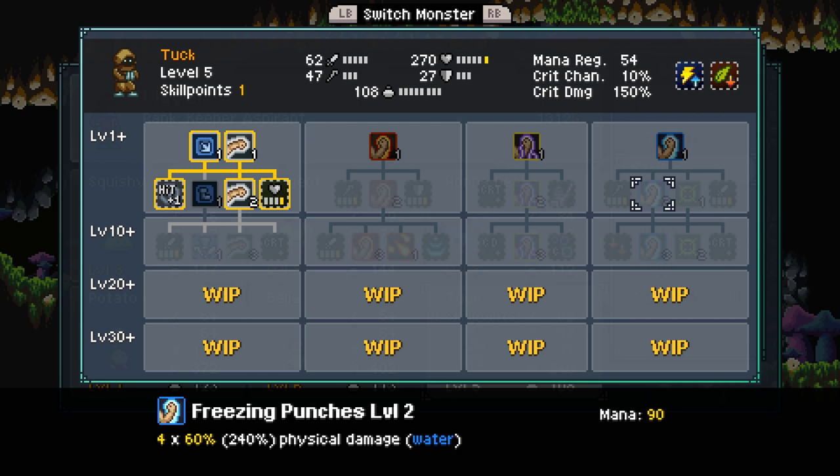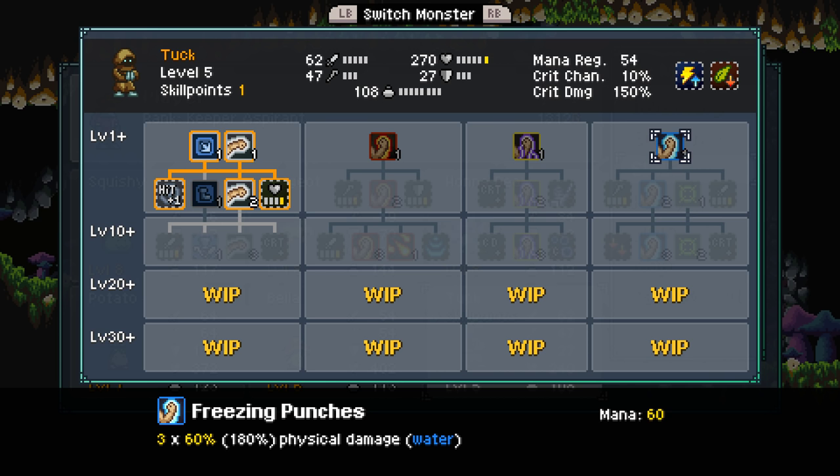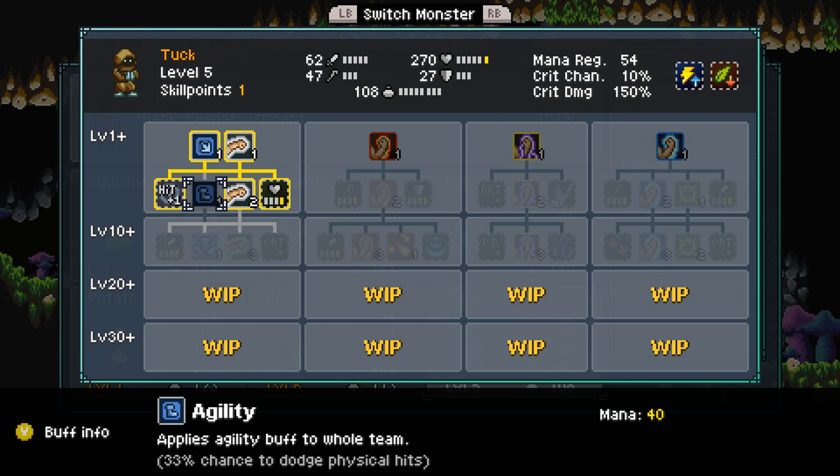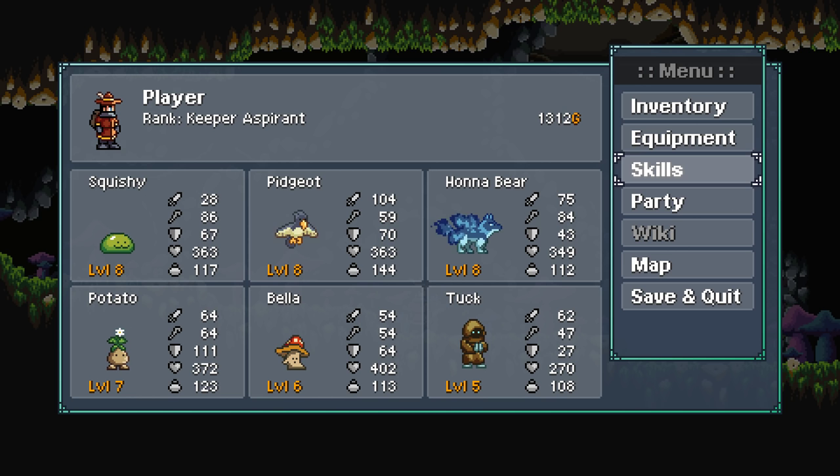Heal 60% — he can actually learn a heal spell too, really nice. Improves attack rating by one — didn't learn the prerequisite. This is Agility — applies agility buff to the whole team, 33% chance to dodge physical attacks. That could be really good, but right now I want to focus on his offense.